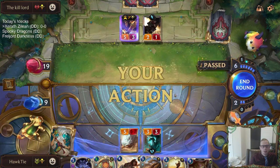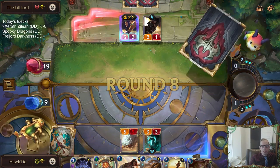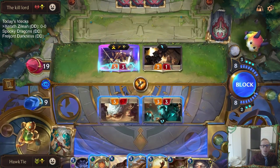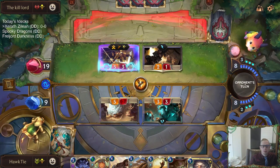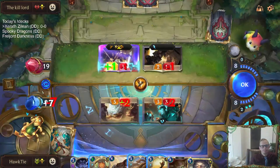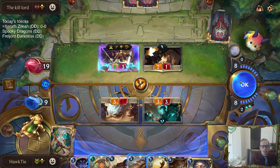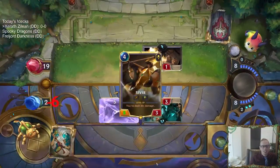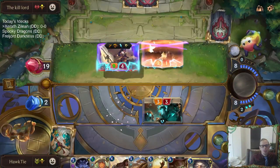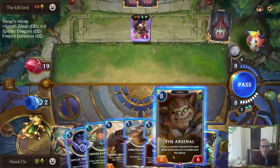I really need one more mana. It's not a bad attack, but I like passing right here because I don't want them to play other stuff. Quicksand just gets rid of the Spell Shield, nothing else. But I've got to hope they can't do two damage to my Nexus with those two cards.